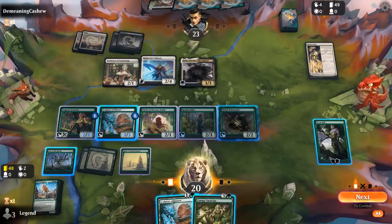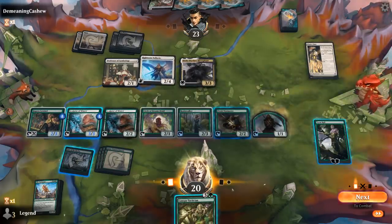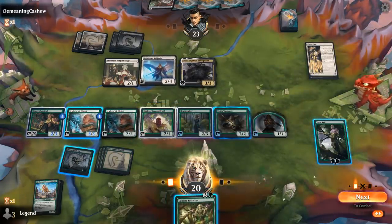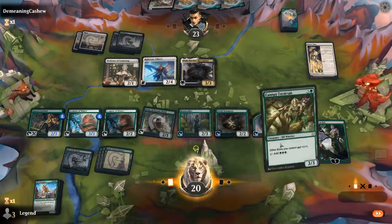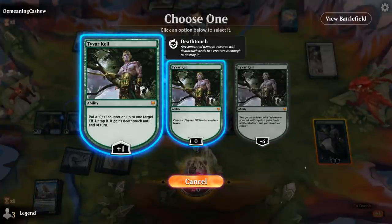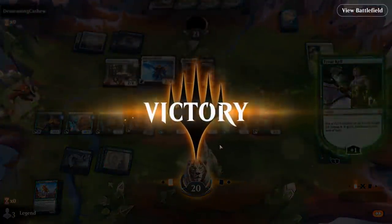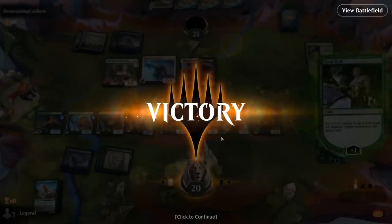Play Sculptor. Play Canopy Tactician with Tyvar to make even more mana. Activate Warmaster to potentially attack for a bunch. We were in good shape, especially with the Tarrasque coming up. Sadly didn't get to cast it here. On to the next one.